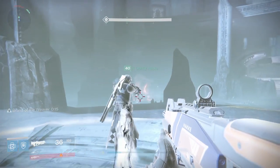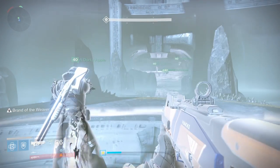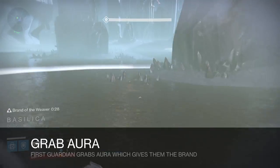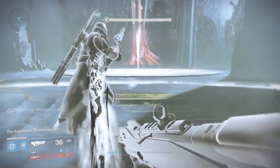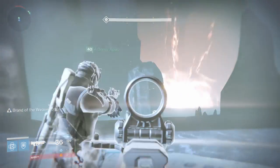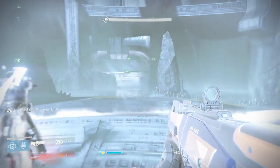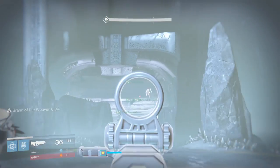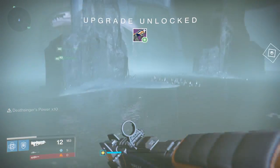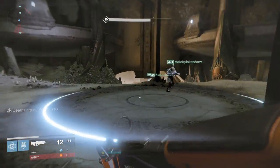Let's go through each guardian one by one. First up: the first guardian's job is to grab the aura by running over the platform, giving them the brand. They then run over and stand on the annihilator totem. The second guardian comes with the first guardian and stands in that area, because they'll be receiving the brand when the 30-second timer runs out. The second guardian also helps clear mobs in that area. The third guardian, meanwhile, stays near the middle clearing mobs — their rotation becomes more important later.